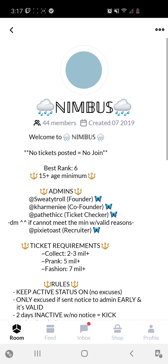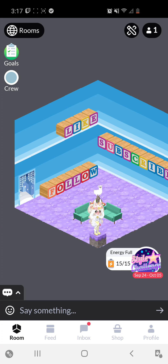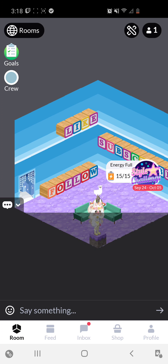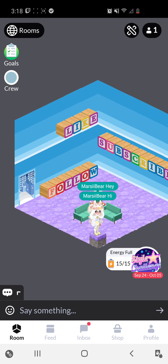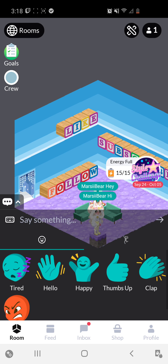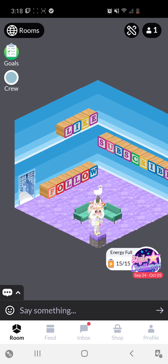Below Goals is Crew, which shows all your crew information, your rooms, bio, et cetera. Under that, you can see a little chat bubble and arrow that shows the room chat history. I'll say Hey and send — so anybody who's chatting, it'll show inside there. The little smiley face shows your different actions that you can do: wave, tired, et cetera. Then this is your dances — if you have any that you bought, you can act all shy, sit, stand, and so on.